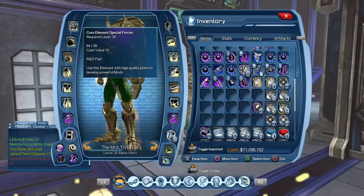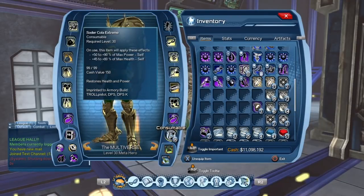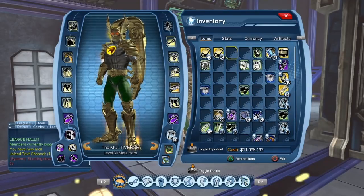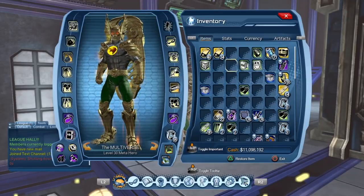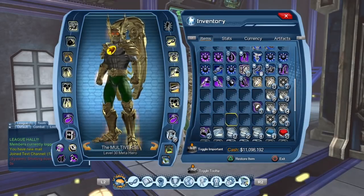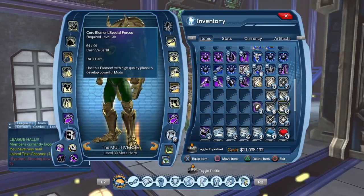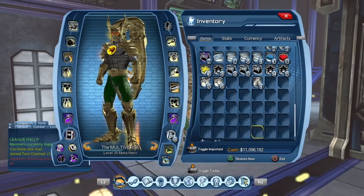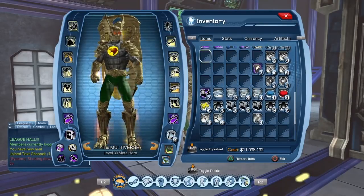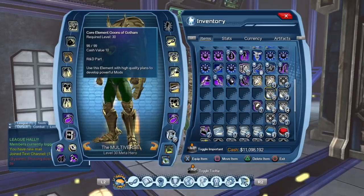So the core elements now stack, and from what I understand, all the colas now stack up to 99. It's going to be a big help to free up some room, because a lot of people were filling up their inventory with a whole bunch of nth metal. As you play you gather a whole bunch of nth metal, and once your artifacts are at maximum you accumulate nth metal you can't really use. The same with core elements — I was gathering so much that my inventory was pretty much jam-packed. Thanks to some items now stacking to 99 as opposed to 16, I won't need to purchase extra inventory slots just yet.